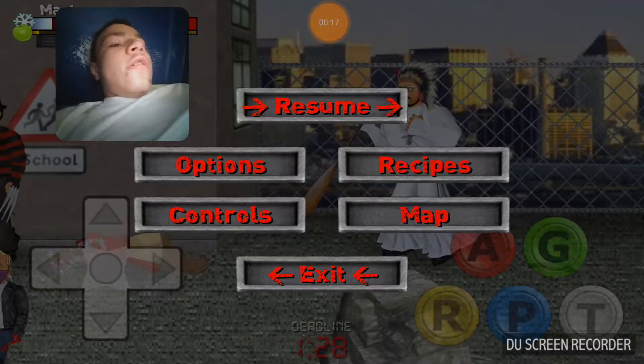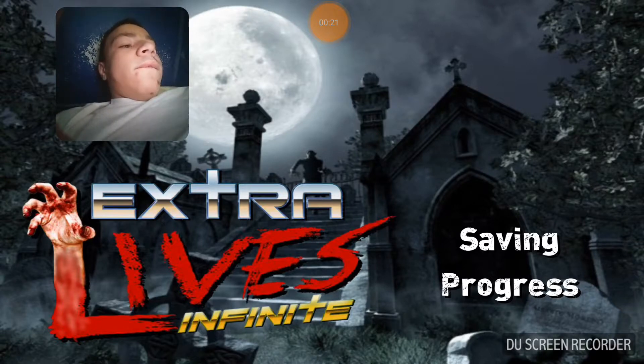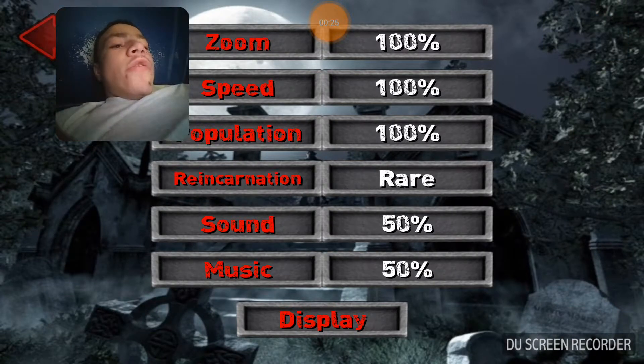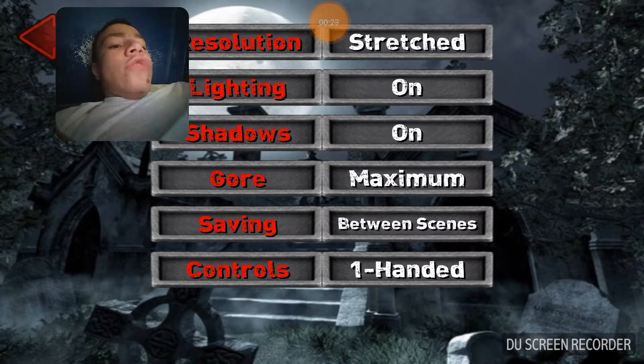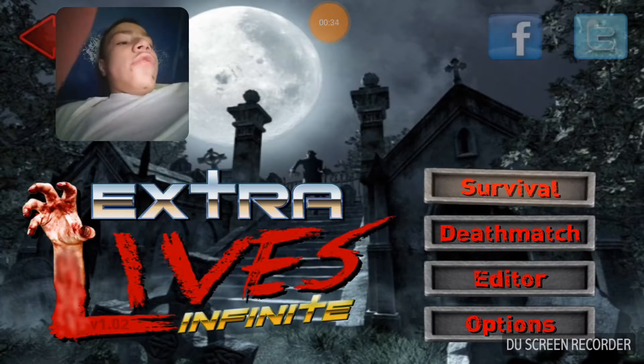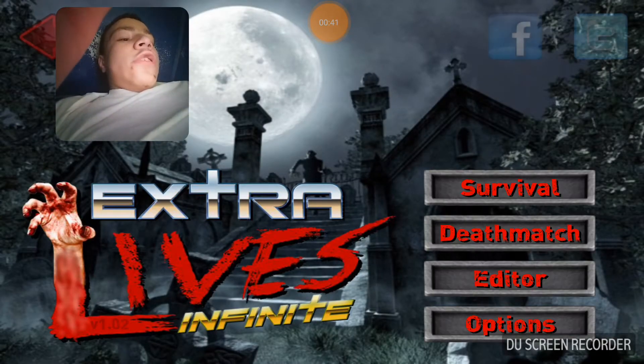So first, here's the two-handed system — see this. Now go to controls where it says one-handed system, two-handed. And that is basically how you do it — that's the two-handed one.